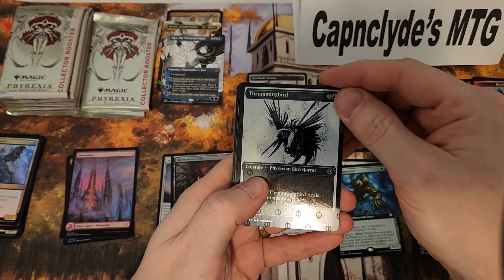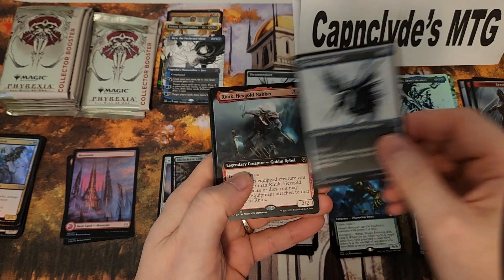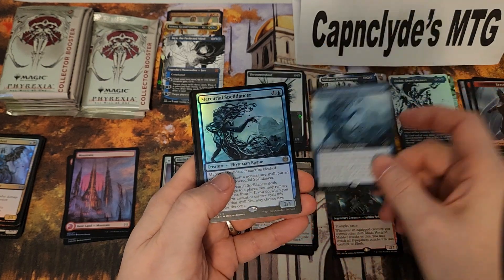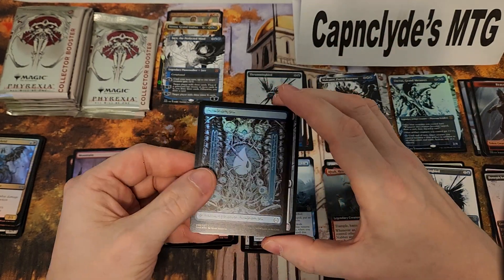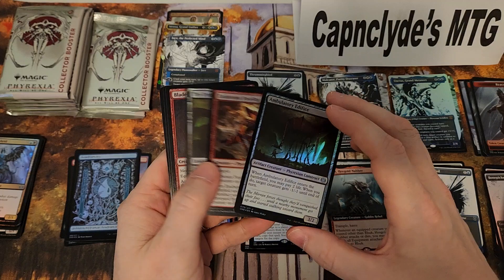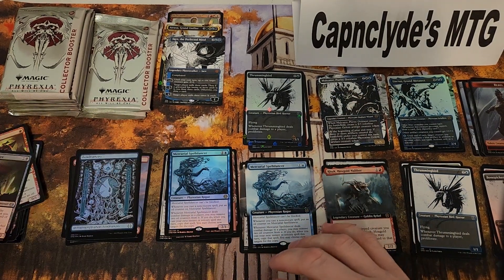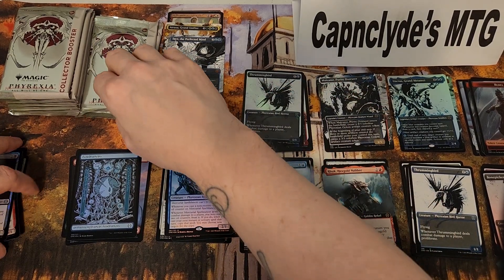Oil slick Thunderbird, regular — wow, that's two good cards right back to back. And then we have the normal stuff. It looks like it's not going to be very easy to get an oil slick card and we only have one chance at that one spot.